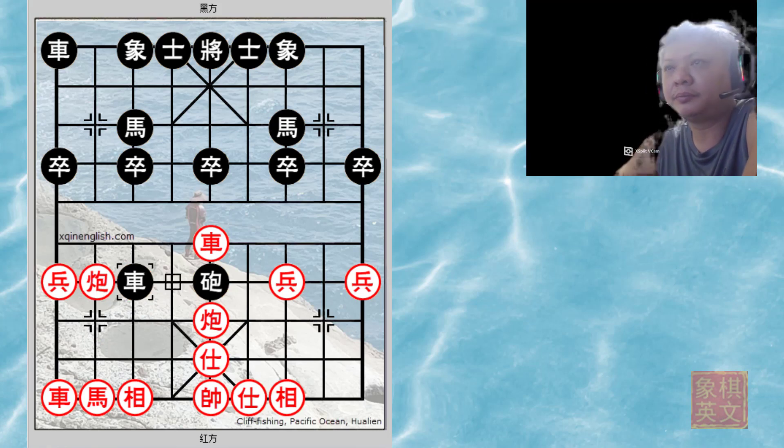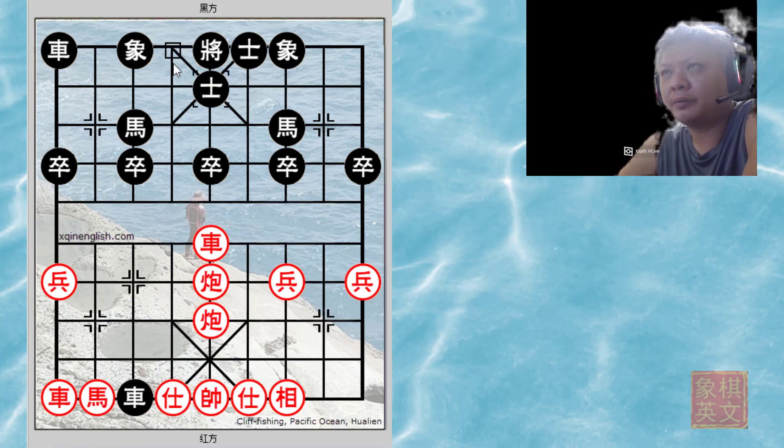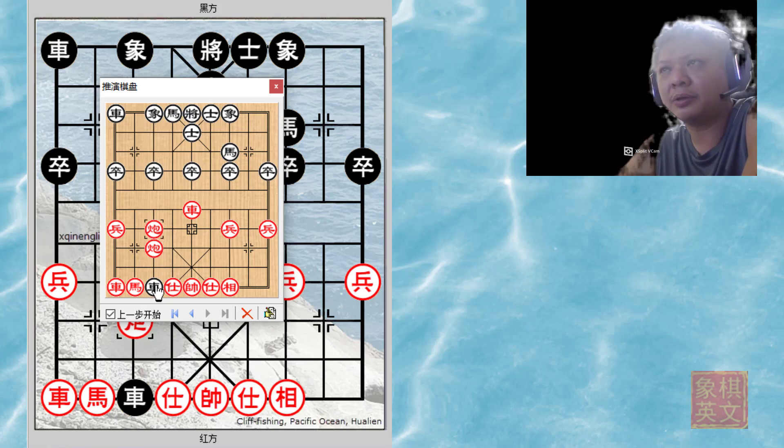c8+1 — black is forced to lose a piece with check. c5 for defense, and red would then play c5=7. Red would now threaten to capture the horse, and more importantly, whatever move black makes, red will play c5=7 again and trap the black chariot.